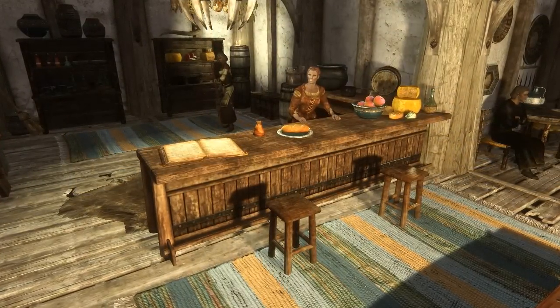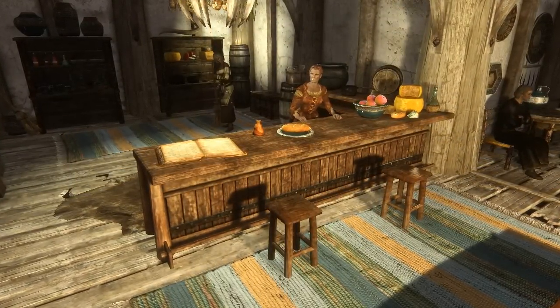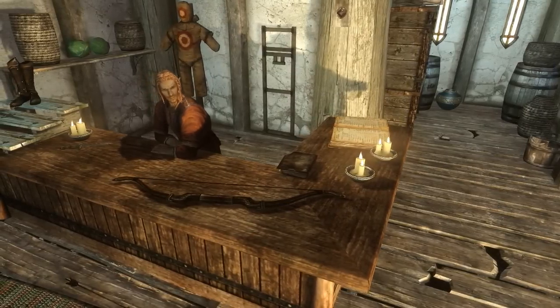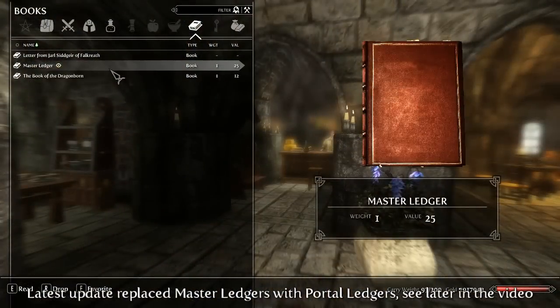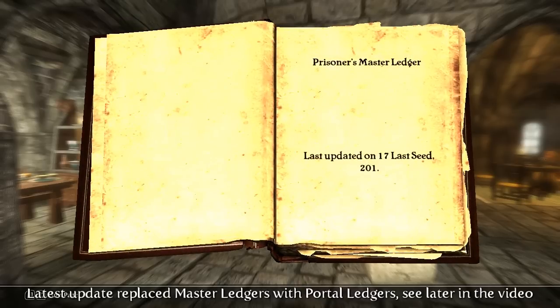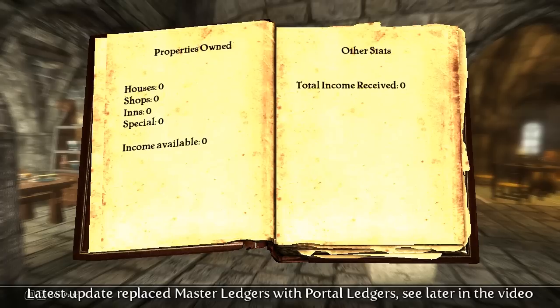The mod works using ledgers that you'll find in most buildings. There's two types: a normal property ledger and a master ledger. The property ledgers are the ones you'll find in the houses, shops, and inns. The master ledgers, however, are the ones you'll find in your player homes, and they allow you to view your current landlord status as well as receive any money.